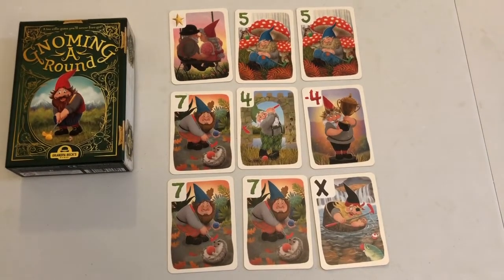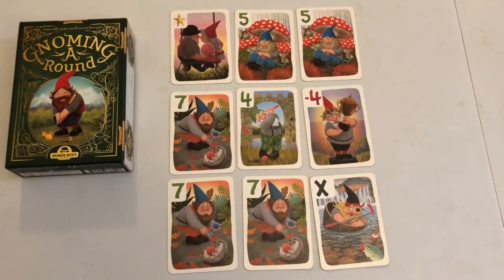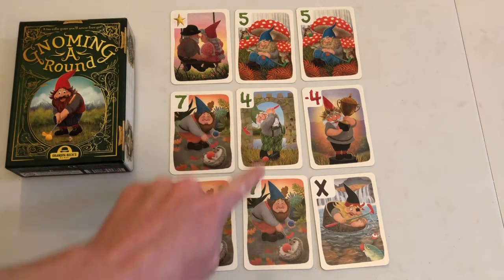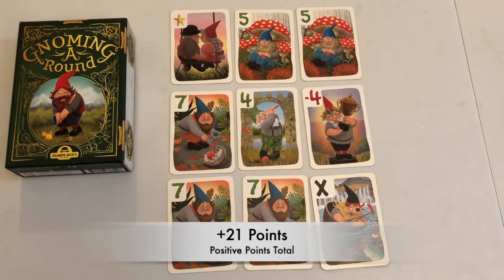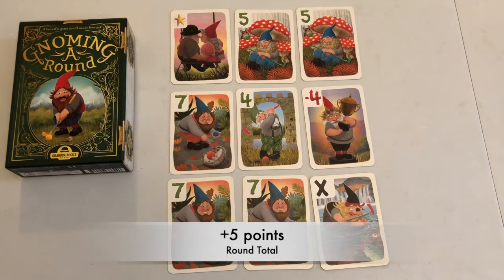Here is an example of how to score. This player was able to use a mulligan to complete both a row of 5s and a column of 7s, earning her negative 5 points and negative 7 points respectively. Her negative 4 card earns her negative 4 points. The total of her negative points is negative 16. Neither the 4 nor the 7 in her middle column are part of a matching set — the sum of their face values gives her positive 11 points. The hazard she flipped over at the end of the round penalized her with an additional plus 10 points. The total of her positive points is positive 21. Negative 16 added to positive 21 gives this player a score of positive 5 points for the round.